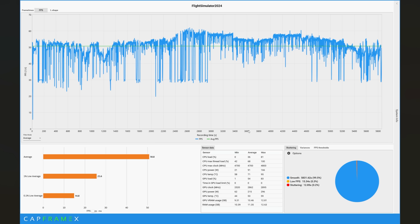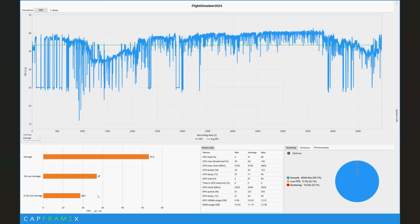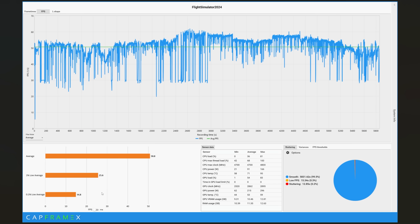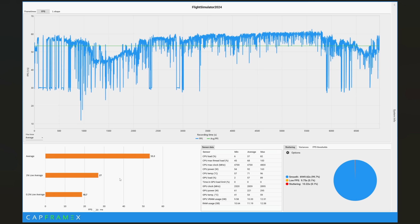Here's where we're going to see a nice difference. With Aero-Tune off, the average FPS is 50.8, 1% low is 25.6, and 0.1% low is 14.8. With Aero-Tune on, you can see 53.3 average — not a big difference there — 27 for the 1% low, and 18.7 for the 0.1% low. So that's gone from 14.8 to 18.7 for the 0.1% FPS low.